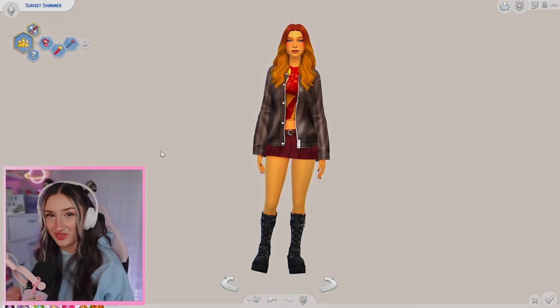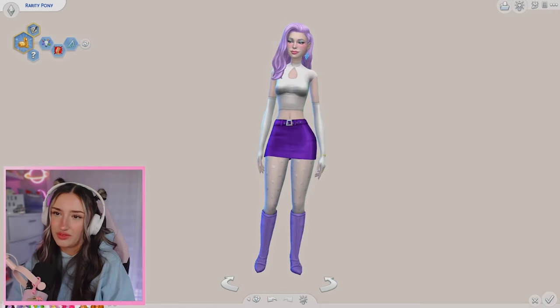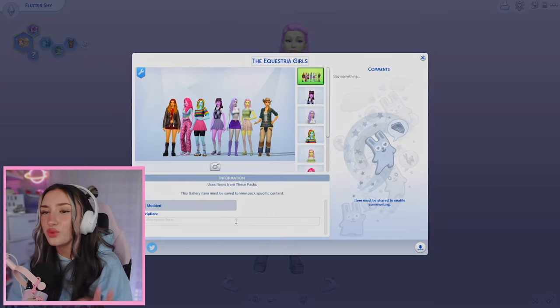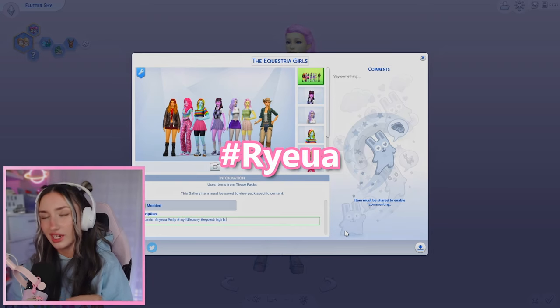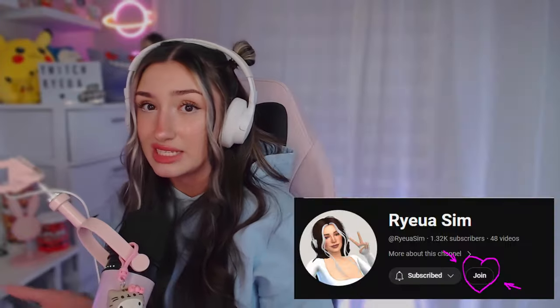Which means we finished all of the Equestria Girls - only took me almost two hours. To jog your memory, here is Sunset Shimmer, Applejack, Pinkie Pie, Fluttershy, Rainbow Dash, Rarity, and Twilight Sparkle. Pretty sure my favorite is either Sunset Shimmer or Fluttershy. Like always, these will be on the gallery - you just have to find them under modded content, but you will have to download the CC in order for them to look the way they do. You can find me on the gallery under Ryoa Sim or hashtag Ryoa Sim or hashtag Ryoa. Thank you so much for watching all the way to the end of the video. I hope you enjoyed, and thanks so much to everyone who requested I do the Equestria Girls. If you like this video, there'll be a link to a playlist that has all of my creative sim videos at the end of the video. If you have any suggestions for any future videos, you can leave them in the comments. Make sure to like and subscribe because it really helps out my channel. And if you can, maybe become a member - you get to see my videos up to a day early. I hope you guys have a wonderful rest of your day and I will see you guys next time. Bye!